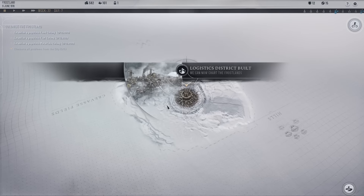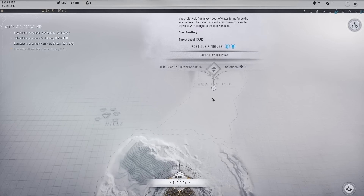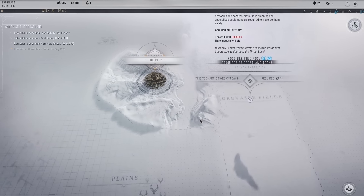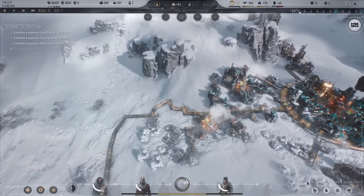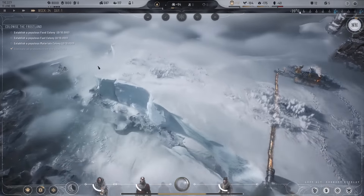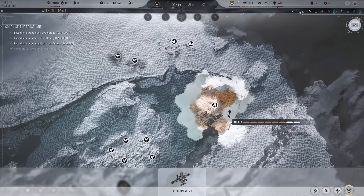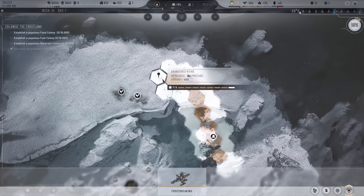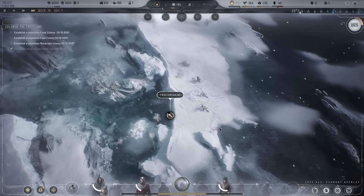The logistics district is up and running — where are we going to send them? Basically anywhere we can. We can send them to the sea of ice, or let's send them down to the plains. Let's focus on getting that food district up and running next — just need 200 prefabs for it, which is quite a lot. I'm not sure if they've rebalanced any of the values, but we've managed to get over to the prefabs in that one frost-break, which is pretty decent.